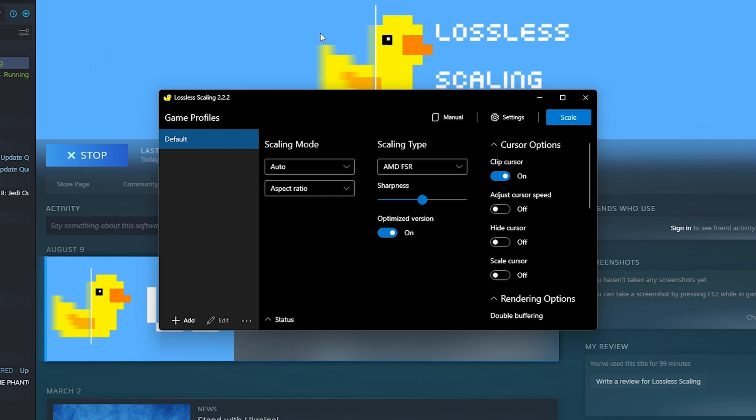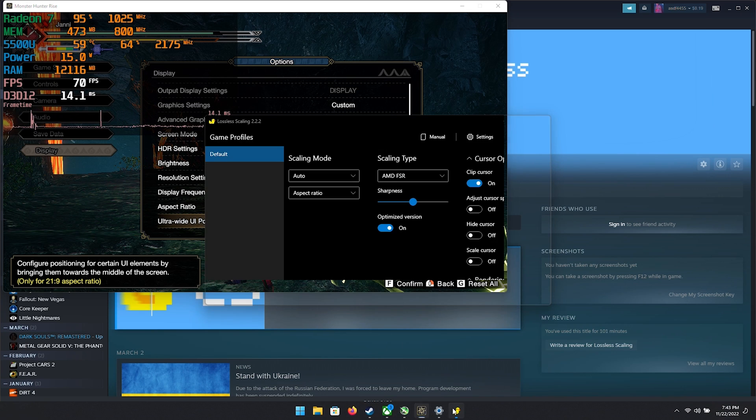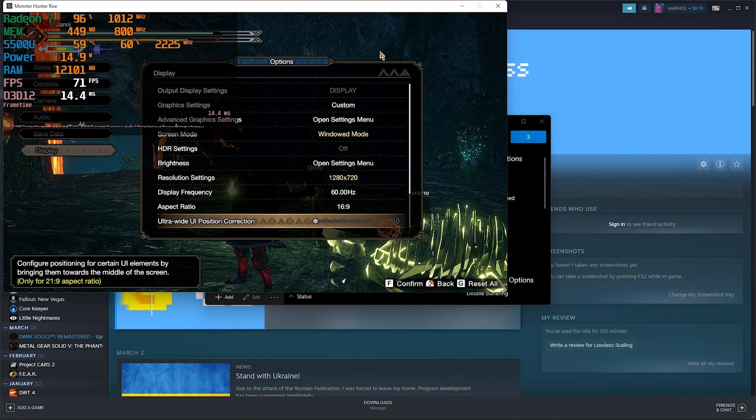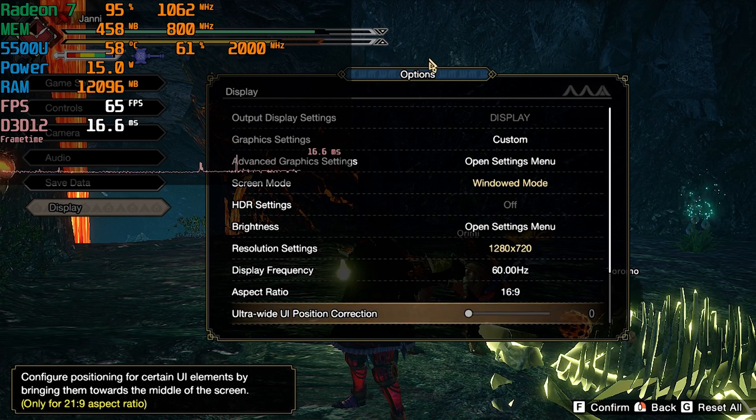To actually use the program is really easy. You pretty much just launch it and go with the default settings, although if you are on an APU, I recommend using the optimized version. You don't really need to mess with any of the other settings — just go with the default preset. You go into the game, set it to windowed mode at whatever resolution you want to drop it down to — in this case 720p — then go into the program, hit start scaling, and it'll have a little countdown. You go back into the game and it'll pretty much just full screen it and apply FSR on top of that.